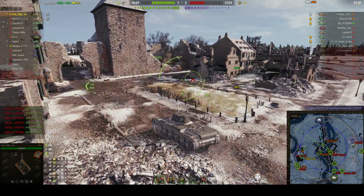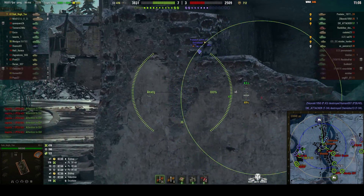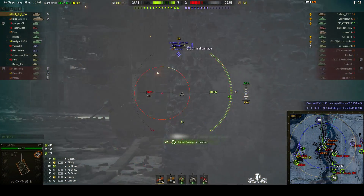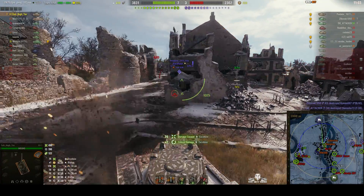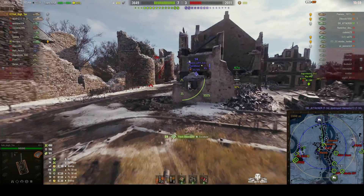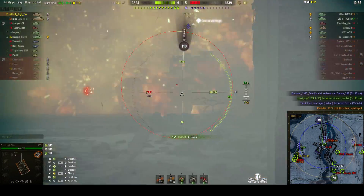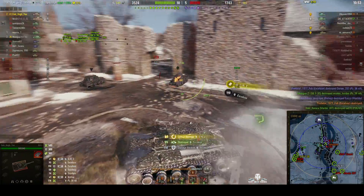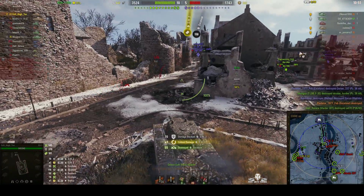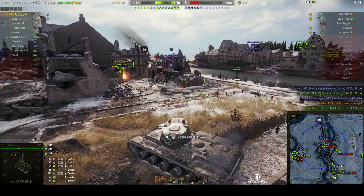I'm expecting the Excelsior to be on the other side around that corner — and there he is! I fire and hit for 74 hit points. He got lucky turning that way as he missed his shot. I got hit by an enemy tank from the other side, but I push forward and shoot again. This time I take him out of the battle — 55 hit points. Kill confirmed.